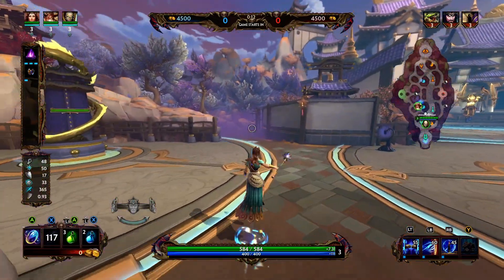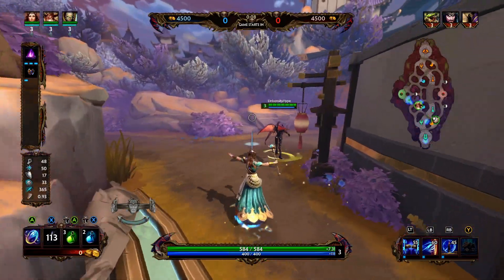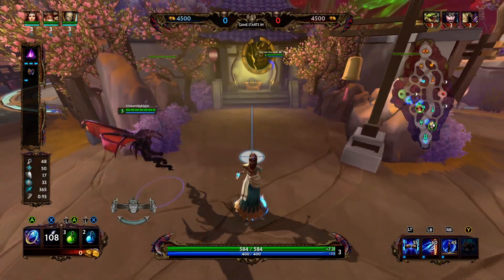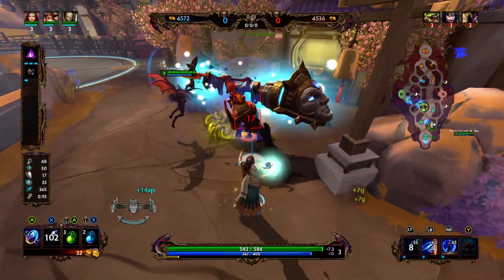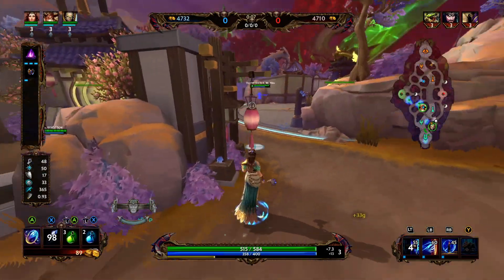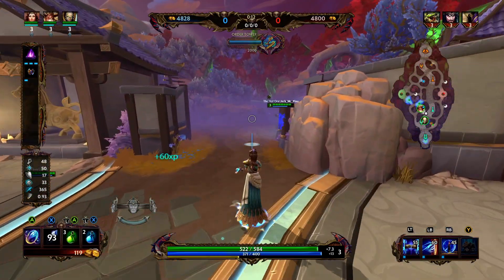Let's go over Hera's kit if you are new to Hera. For her 1, she is going to summon her Argus hands — she's going to do small damage in front of her and then larger damage on the square box. With Hera, you can push minions with the small box and then make them land in the big box and deal extra damage.